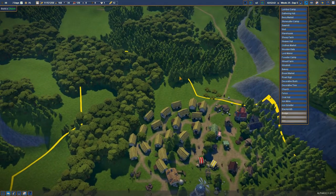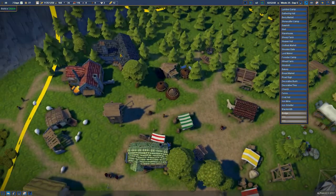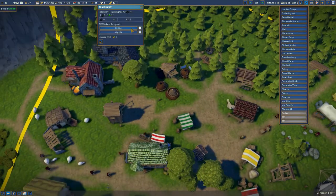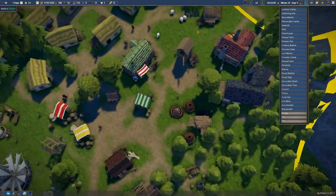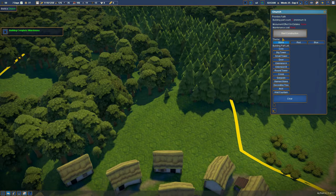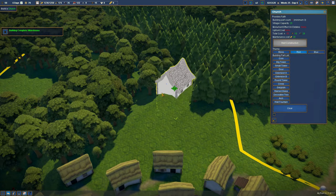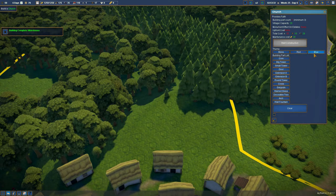We've got all the other stuff in place so we should be making our own tools now. Bread is coming along, and yes, we are indeed making our own tools, so that's pretty cool. Now let's grab the church - stone, red, and blue. The core, the red one and the blue one - we're going to go with stone.